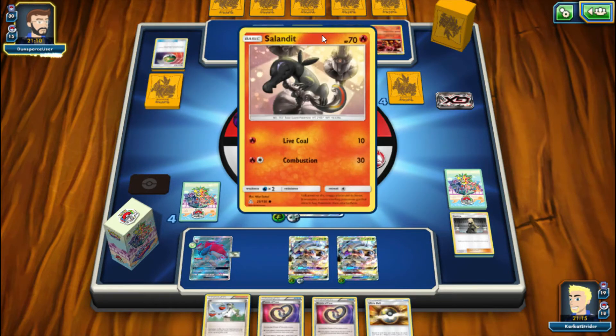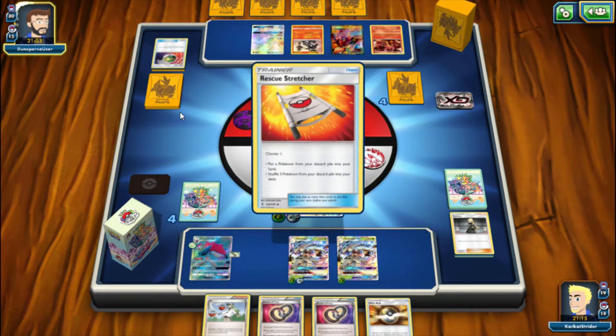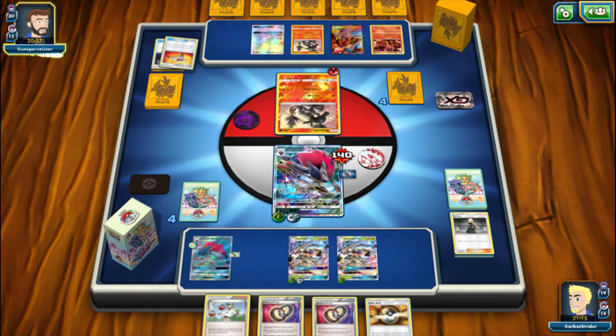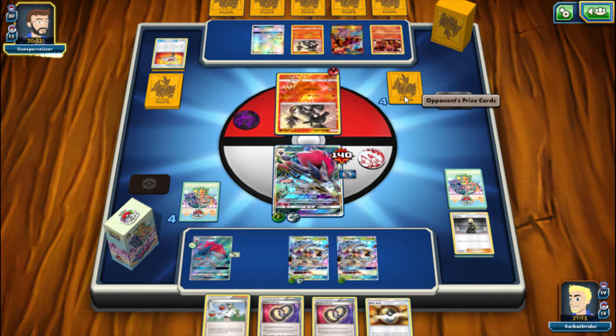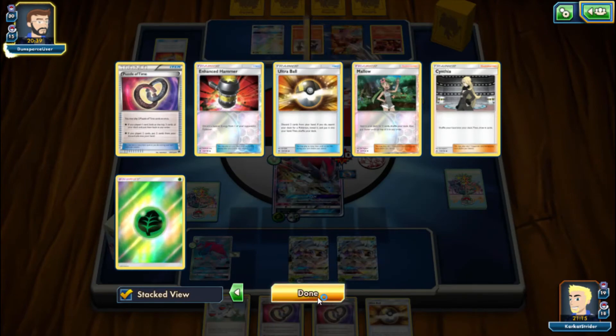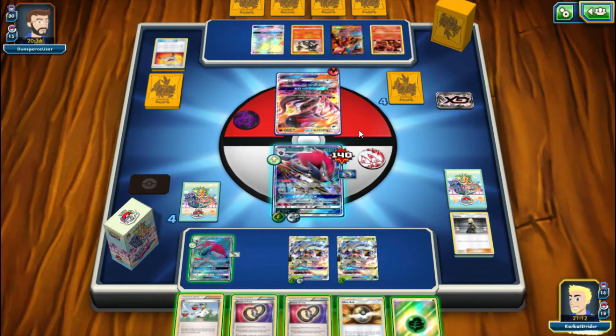They are setting up another Salandit, which means it's probably another Salazzle. I think we're sort of in the lead — not really, maybe, who knows. They're probably going to get the knockout on the Zoroark because they are setting up the next Salazzle, and they can do Diabolical Claws — I was thinking of Queen's Haze. I've gone through a big chunk of my deck. They're probably going to do Diabolical Claws — no, they didn't. Wow, okay, that's a little weird.